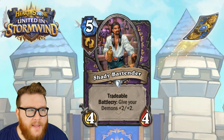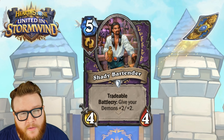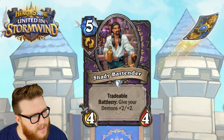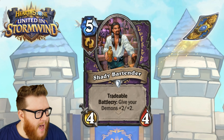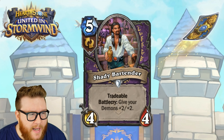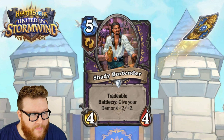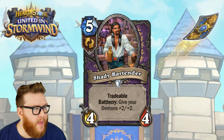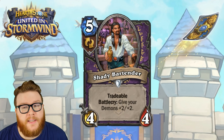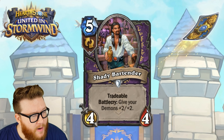Maybe outside of getting this gone from a mulligan on turn one with some spare mana — but if you're passing on an early turn or losing mana early, Shady Bartender isn't going to be good for your deck. You want really early consistent minion pressure so that this follow-up exists on curve. So I'm not sure the Tradable helps here, but I kind of like the card itself. It'll only fit in a Zoo wide-board Demon-y sort of deck, so limited use cases — but the payoff is actually relatively high if that deck shows up.